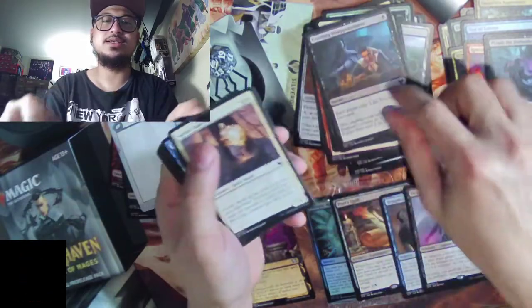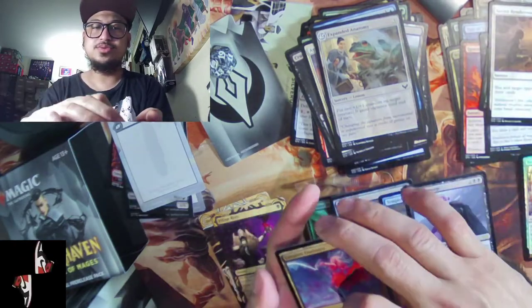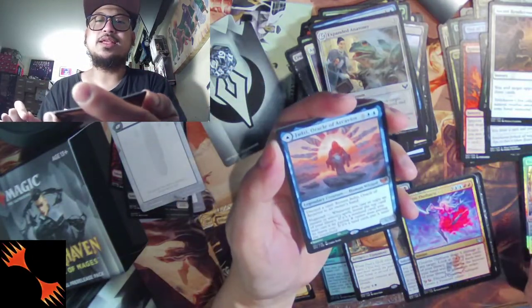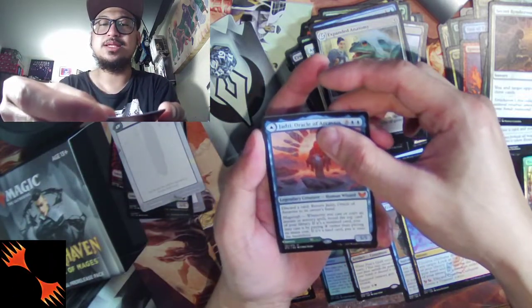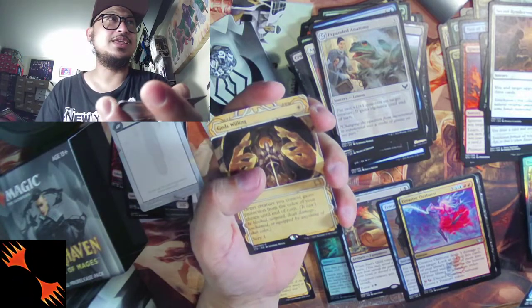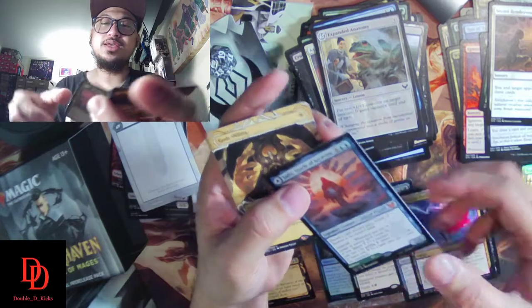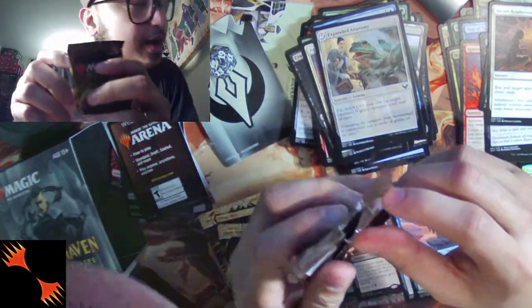Nine cards, no foil this time. Creative Outburst — give us a mythic! We do have a mythic: Jadzi, Oracle of Arcavios — first mythic of this kit! This is a flip card as well. The archive card is God's Willing, which is a rare archive. The back part is Journey to the Oracle.